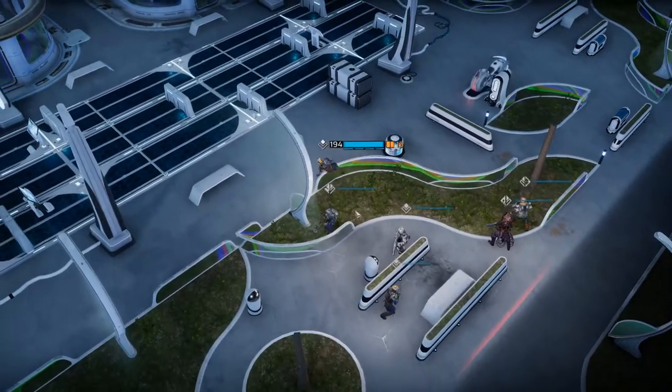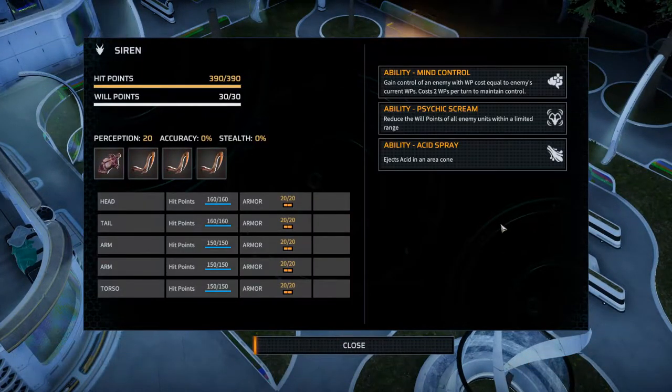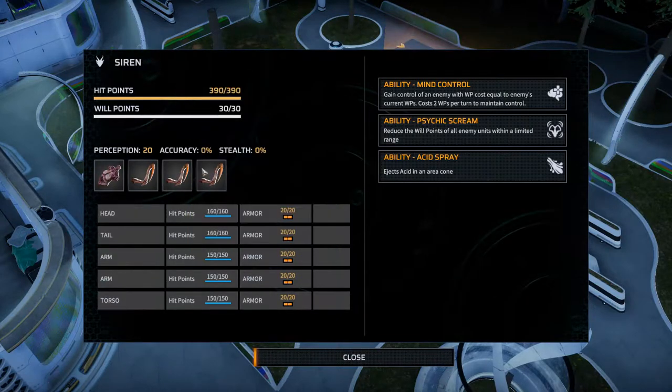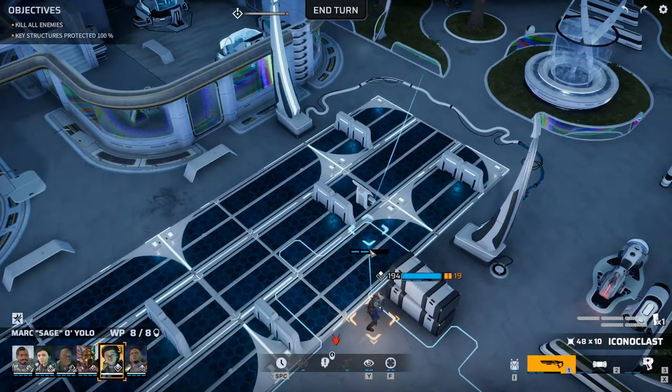We're in half cover and we can see something — what the heck is that? A Siren. Hit points 390, will points 30. Torso acid single shot, injector arms — three injector arms that inject virus. 20 armor on everything. Mind control: can gain control of an enemy with willpower cost equal to the enemy's current will points. Psychic scream reduces will points of all enemy units within range and ejects acid in a cone. So that is someone we want to take down fast.